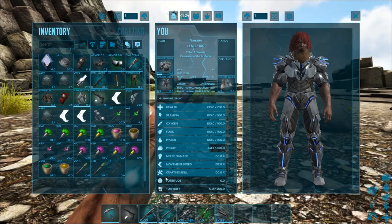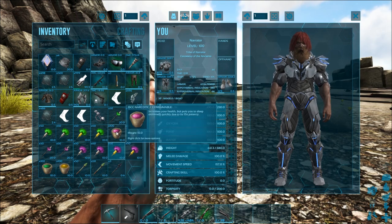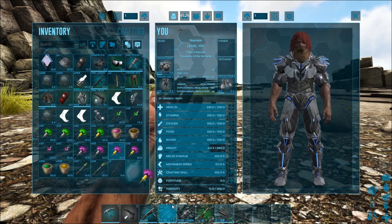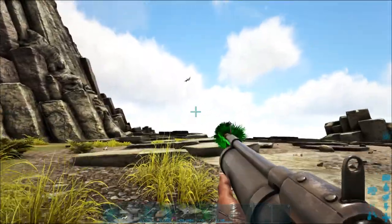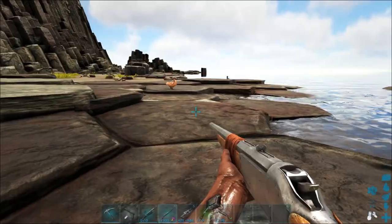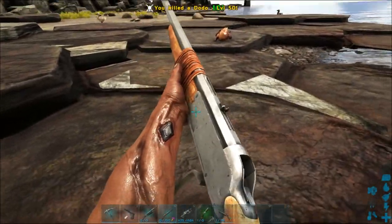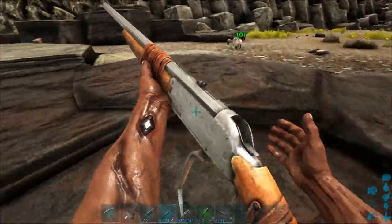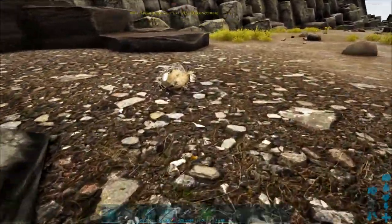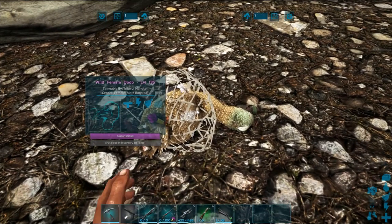We're going to go in and take a look at the different narcotics. Let's knock something out — equip those. The tyrannodon went down in the water. Now we have this dodo here, so we're going to trank that guy. Okay, maybe we won't kill this one — there we go, he's webbed and he's down. You can see he's been webbed and he is unconscious.